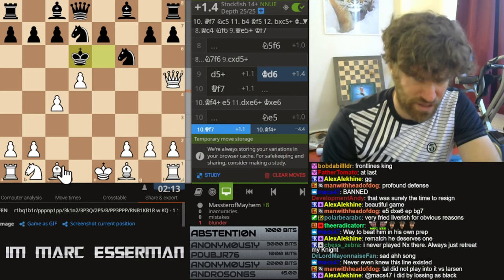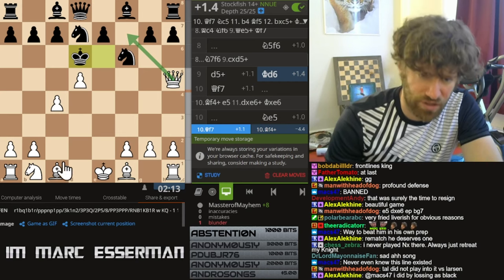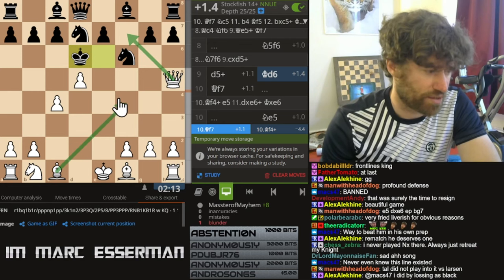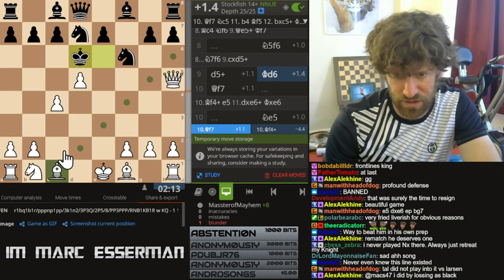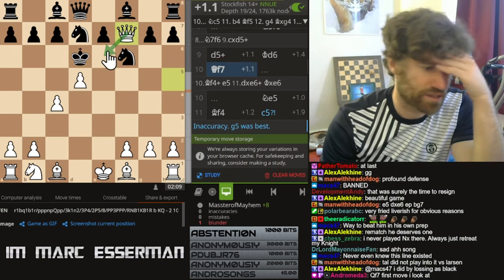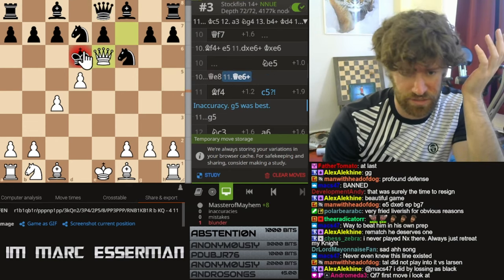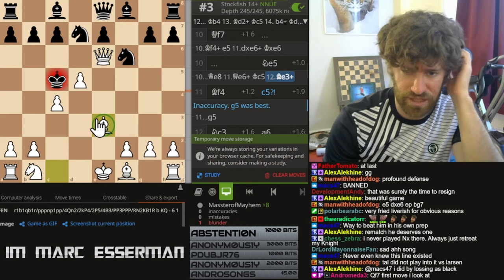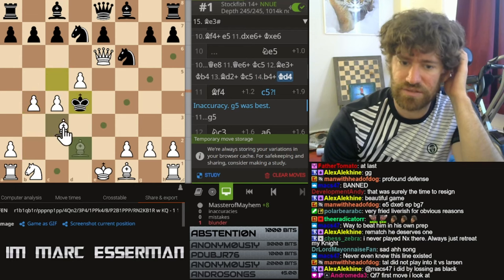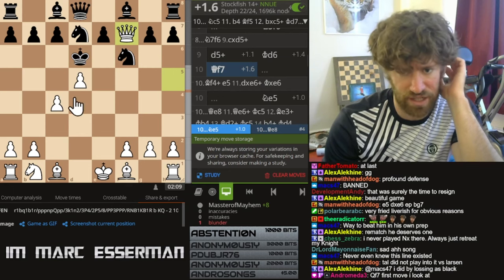I would imagine that Tal had to have seen queen e7, and he just wasn't sure with all the complications - especially Larsen preparing the variation - whether c5 works and all that. But you've got to play queen f7 to cut the king and threaten mate. If queen e8, then it's mate - smothered mate. So after queen f7, he must play knight e5.